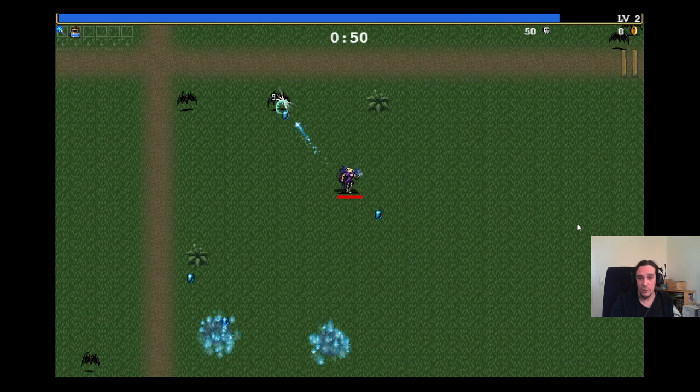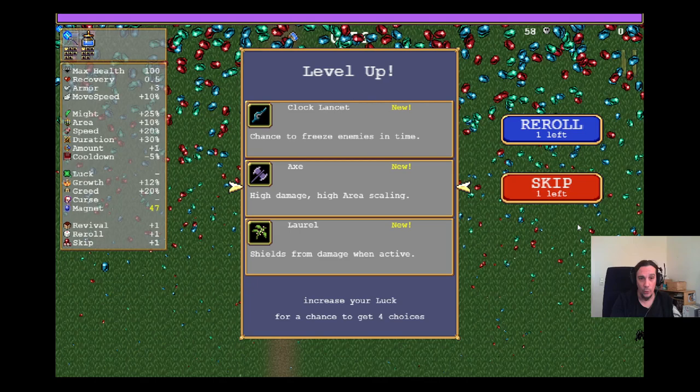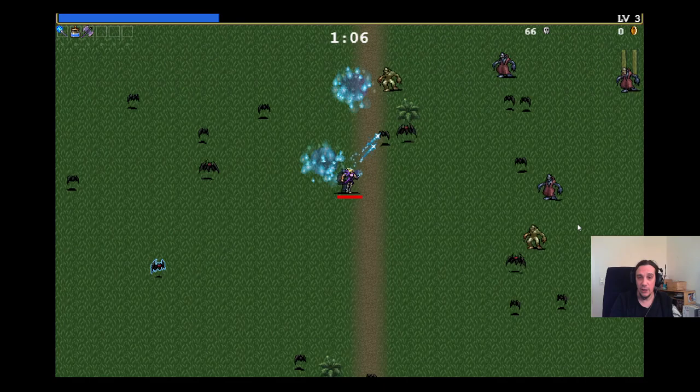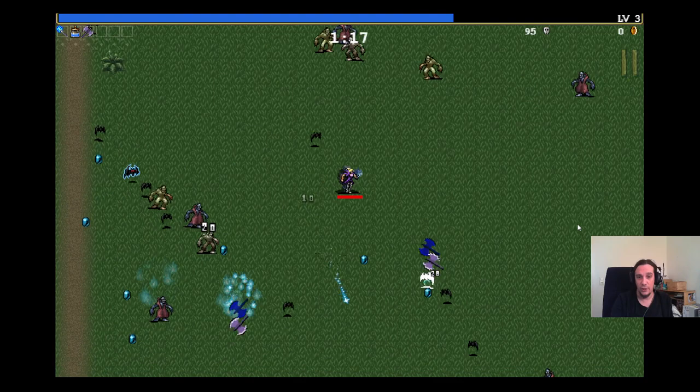The basic gameplay looks really simple — easy to pick up, yet difficult to master. A couple of things are worth mentioning. The map is virtually endless; I could walk endlessly in one direction. The loot will not follow you by default, so when you walk too far away your gems won't be around you. You need those gems to gain levels, and if you don't collect enough you'll be too weak and ultimately get killed.